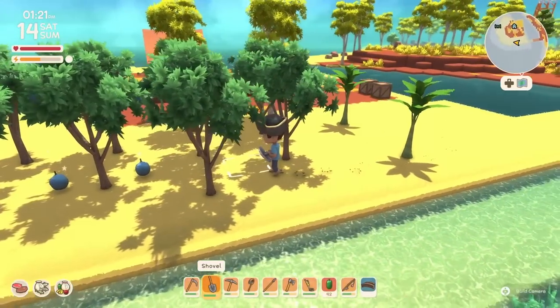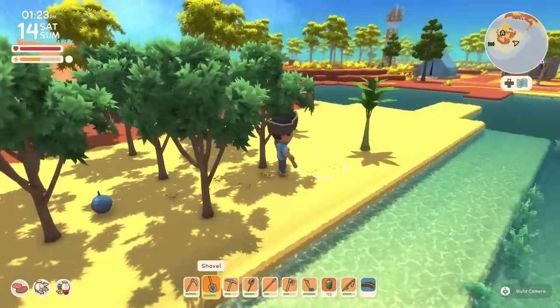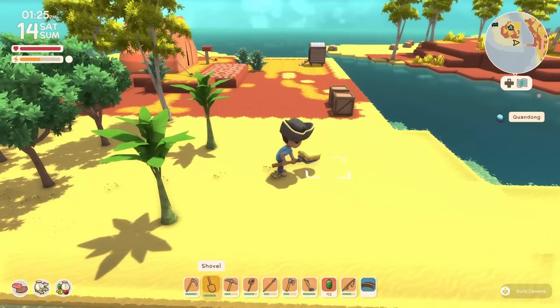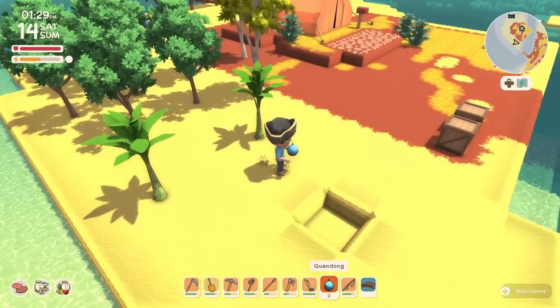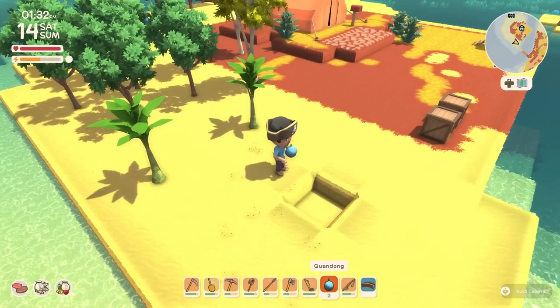Now, if you're looking to plant some trees — grow an orchard, or maybe you picked up a fruit that's far from your home base and you want to transplant it closer — planting is really easy. You just dig a hole, select the fruit, and it won't show you a marker. So just kind of face the hole that you just dug.